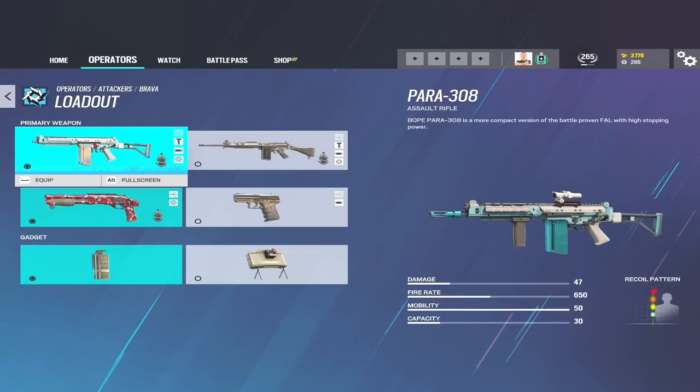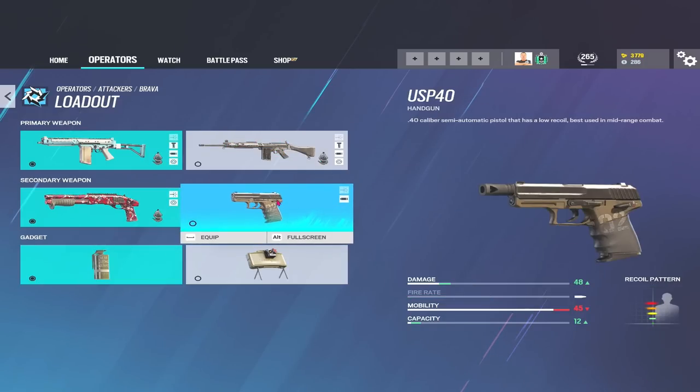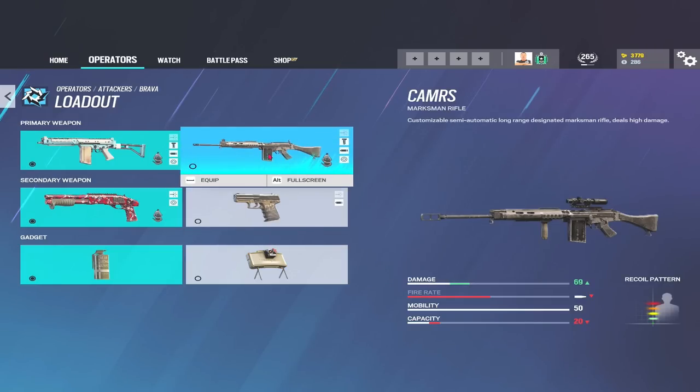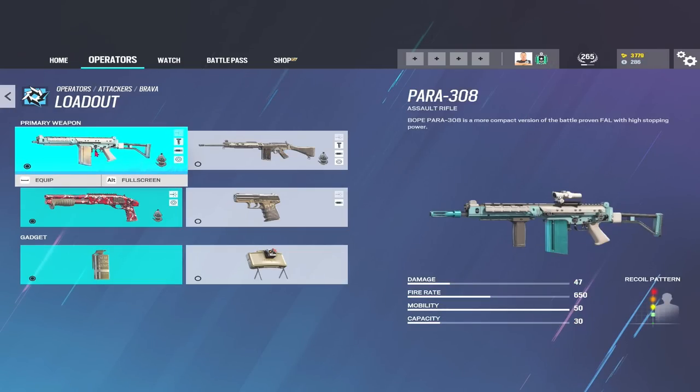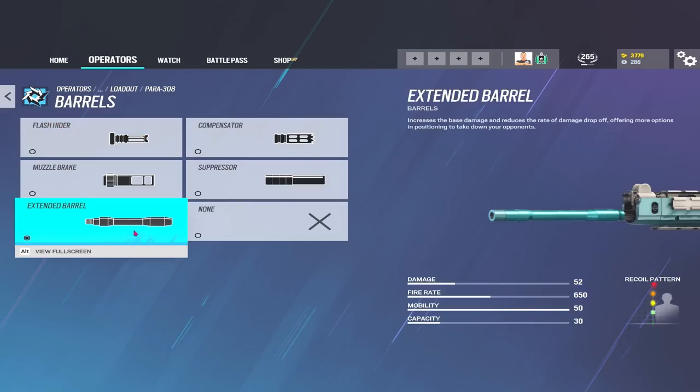First things first, let's get into Brava's loadout — and a very good loadout at that. Brava gets the Para 308, the CAMRAS (C-A-M-R-A-S), the Super Shorty, USP-40, smokes, and claymores. I'm not a massive DMR user, but the CAMRAS is really good — it's the same DMR Bock has. The Para 308 though is up there with the best weapons in the entire game right now, mainly because you can add an extended barrel.